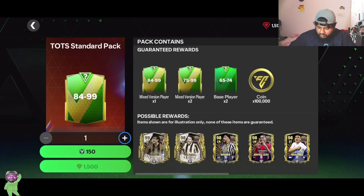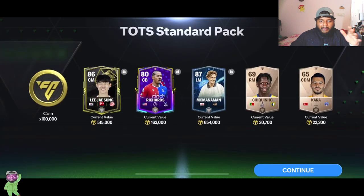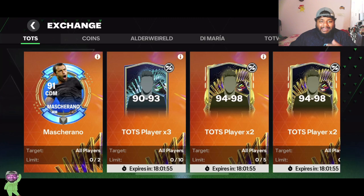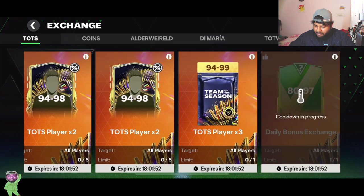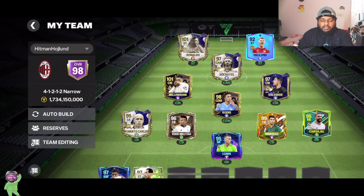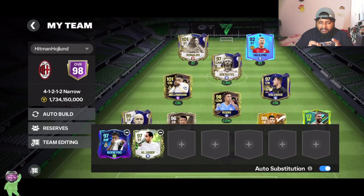I think we'll be able to do one more pack after this. I'll show you my squad and then we'll head over to exchanges. This video is going to be really short — like a five-minute video max. Hope you guys have been opening packs and doing exchanges too. These are the exchanges that are available. Team of the Season is about to come to an end so I hope you guys have been grinding. Now this is how the team is looking — I want to make a small change: I'm going to bring out Eder Militao.